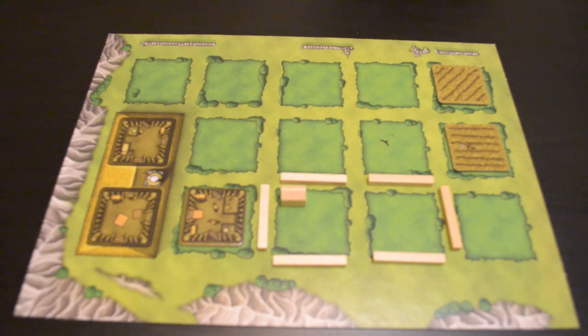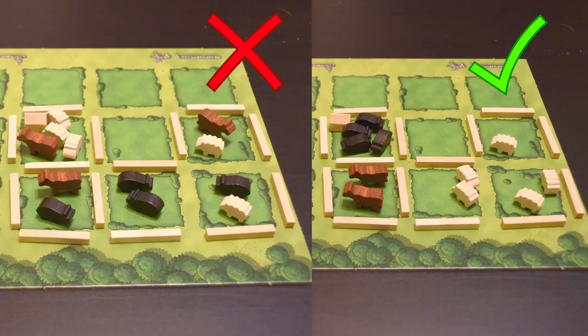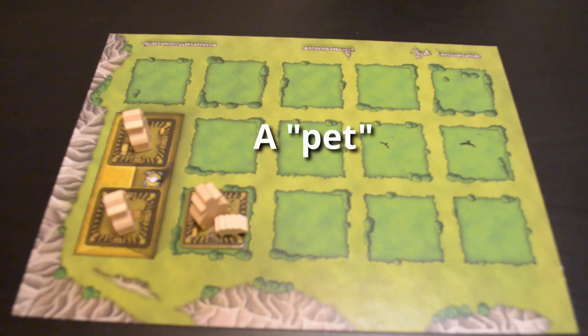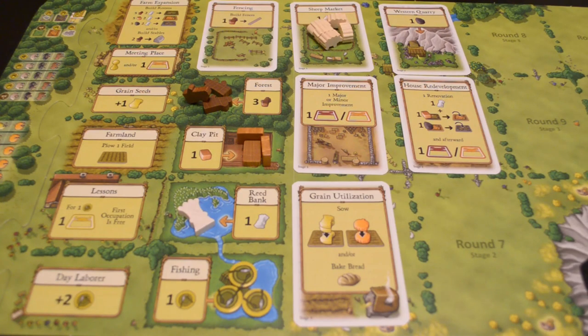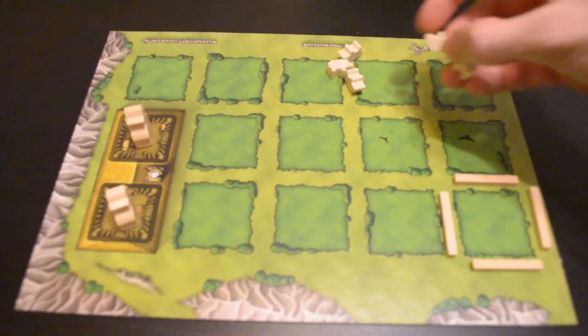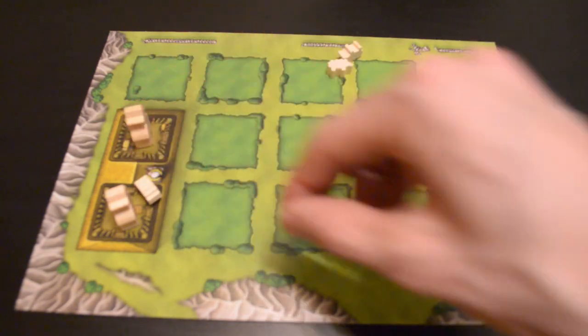However, if later on in the game you place another fence separating those two tiles, one side would still hold four but the other could only hold two. Each area can only hold one type of animal, even if it spans over more than one tile. Your house can always hold one animal regardless of the number of rooms. If you take an action that gives you more animals than you can hold, the animals you don't have capacity for escape — they go back to the supply, not onto the action card.